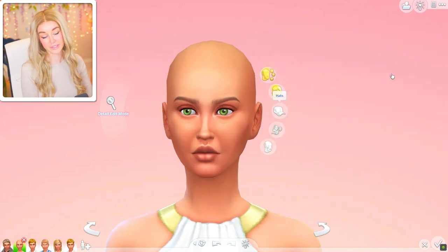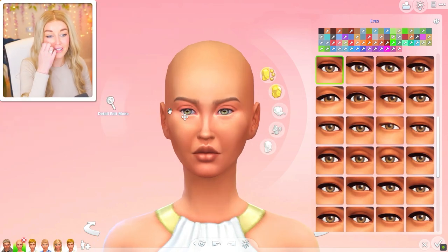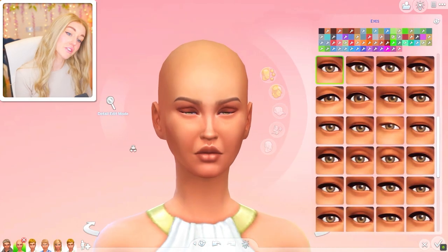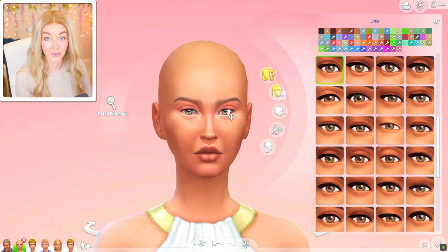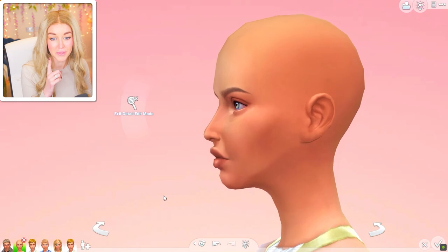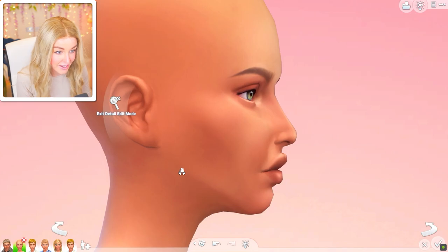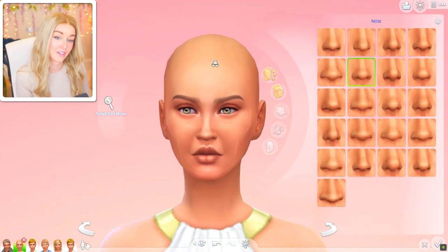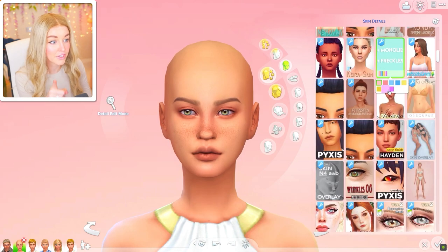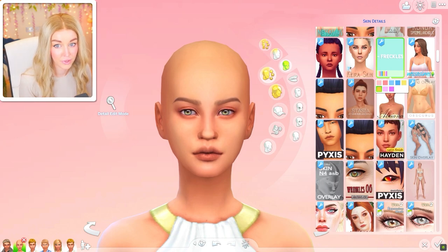She's got green eyes and they're quite big, so I'll shrink them down a little. You guys mentioned in the comments that when we make sims we tend to make eyes too big because we spend so much time focusing on them — I thought that was an interesting tidbit. Her lips kind of look like she's had lip filler — they go over at the front. I haven't seen any other sims do that.